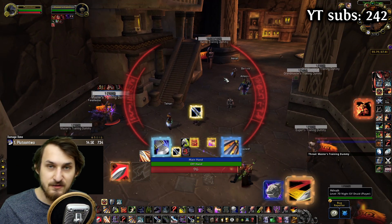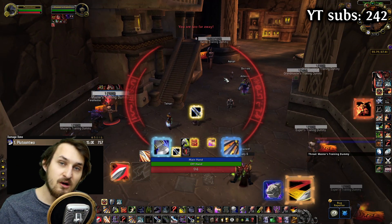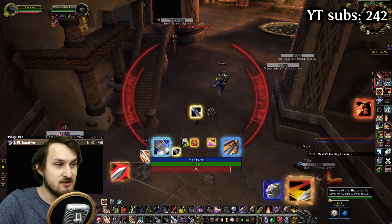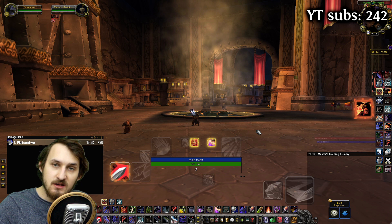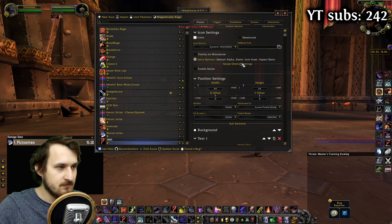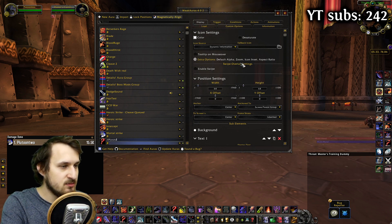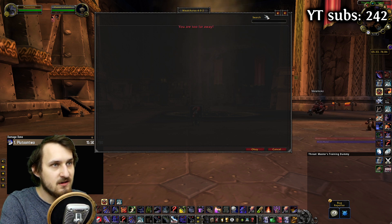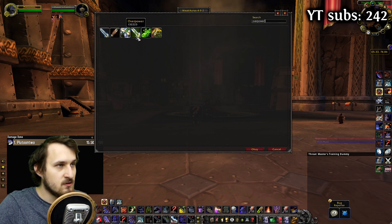You can keep watching if you want to know how to make it yourself, or you can just click the link down below where there should be a link with the WeakAura itself. To make the WeakAura, let's just open the add-on. We're going to create a new aura, choose icon, and I'm going to name it OP YouTube. In the display settings, I'm just going to show fallback icon, and in the choose option, we're going to type Overpower and choose the icon for Overpower.